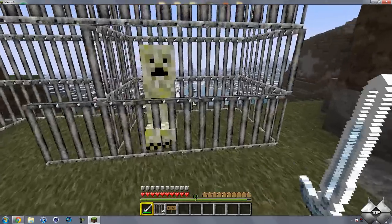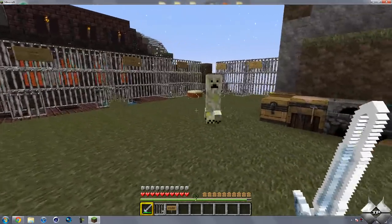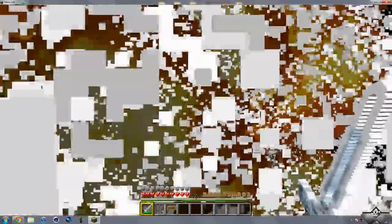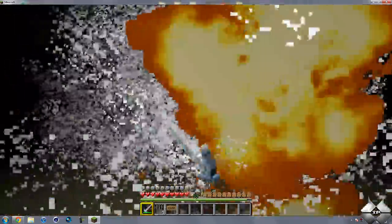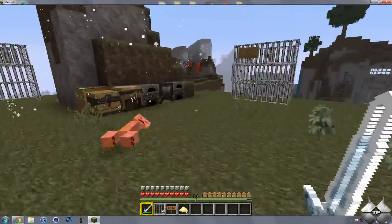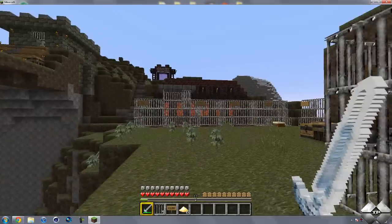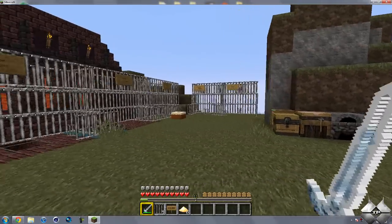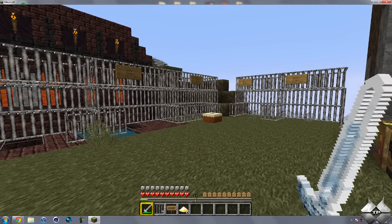Now we have the Flash Creeper. He doesn't explode, but what he does is he lets off a big smoke cloud, and he's really hard to kill because you really just can't see him. I can also see that the Ninja Creeper decided to launch his attack while I was being attacked by him. So I'll go ahead and pause the video here, and I will bring back the Ninja Creeper and the Rocket Creeper.